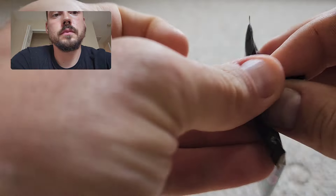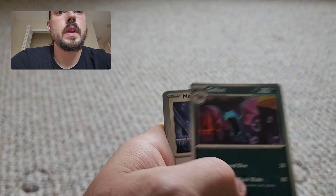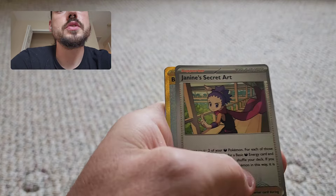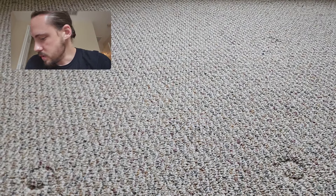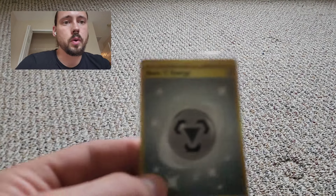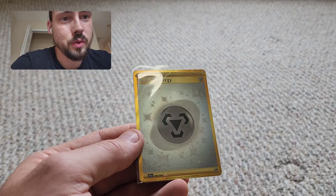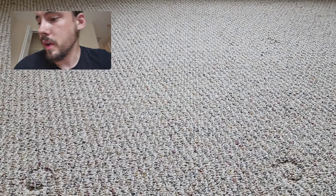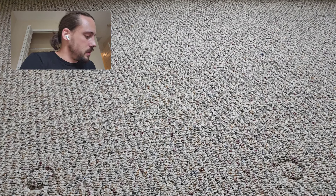Duskull, Crobat, Haxorus. Janine — gold! Basic Metal Energy. First gold pull from the set, and Copperajah. That is crazy how many packs it takes to hit a gold — I've hit three SIRs in the time it took to hit one gold. Golds are not usually worth that much unfortunately, but we'll take it. It looks cool — gold energies always look pretty cool, and the silver and gold contrast really well on the basic metal energy. Good way to finish out ETB number six.